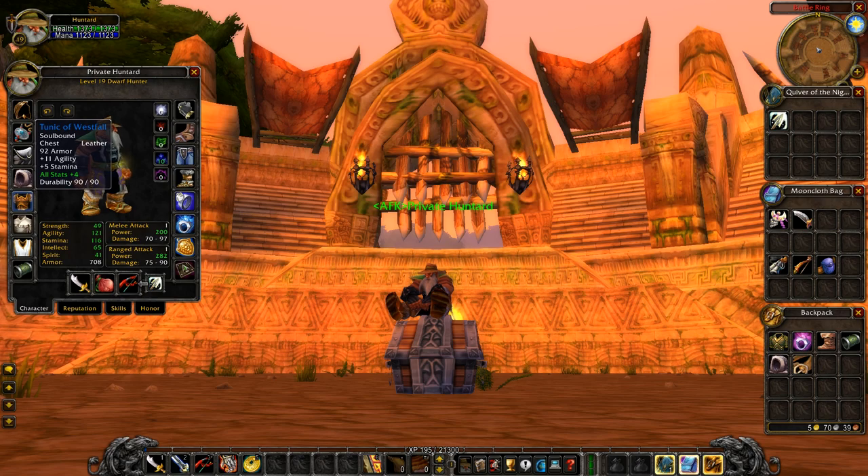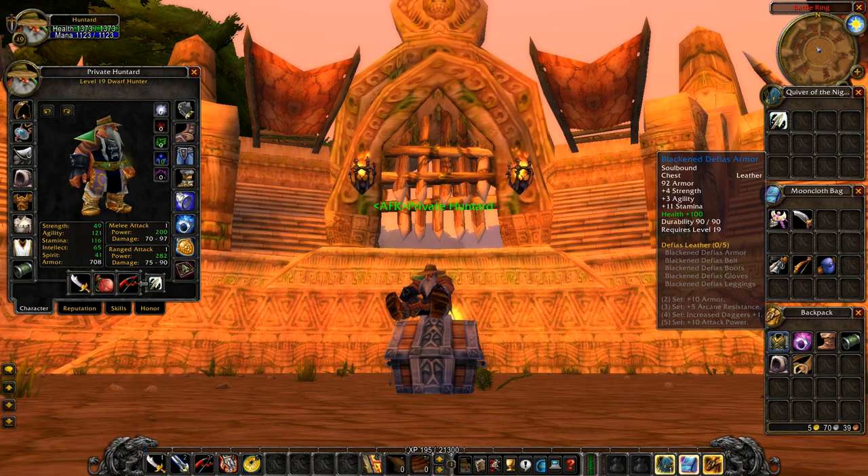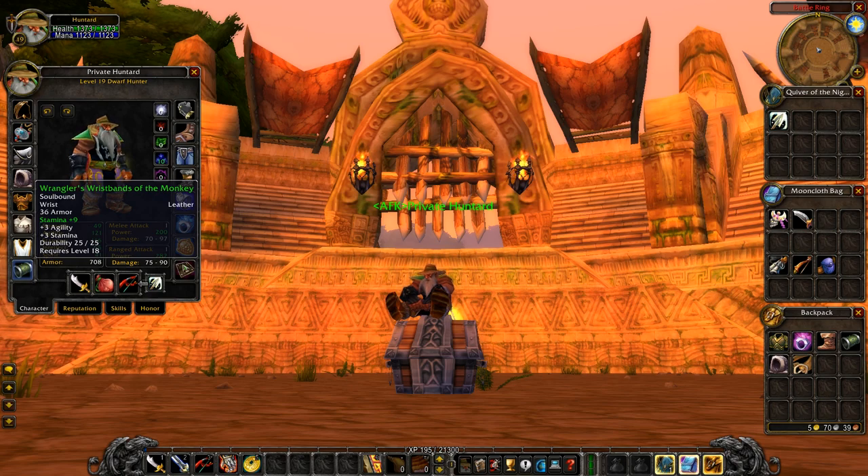For the chest, Alliance uses the Tunic of Westfall — slap all stats on there. Hunters can really pump out damage so go as glass cannon as possible, though you also want some survivability for a medium balance. Horde cannot get the Tunic of Westfall, so you're going to go for the Black Defias Armor. If you can't afford the all stats enchant, 100 health is just as good.